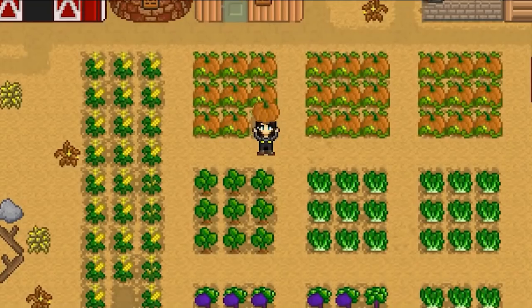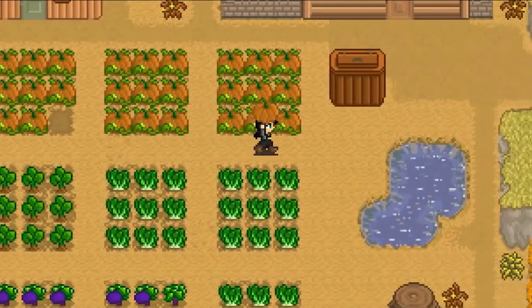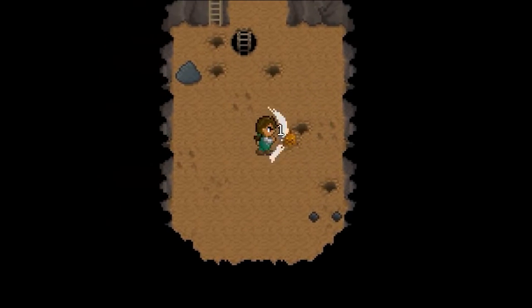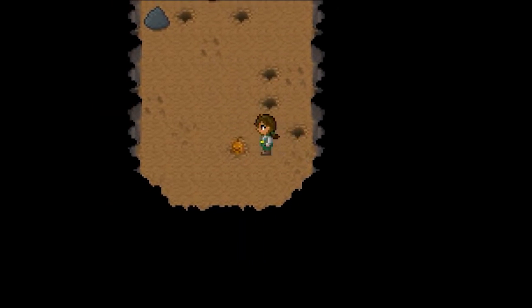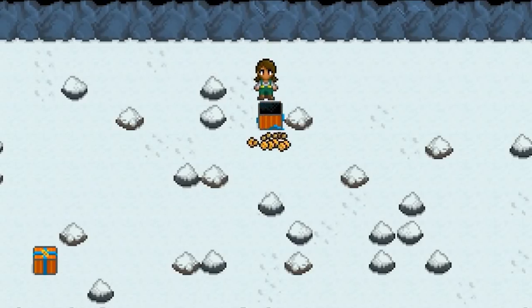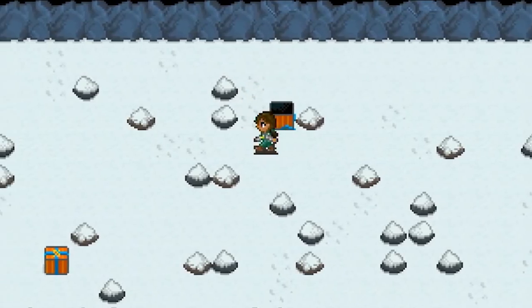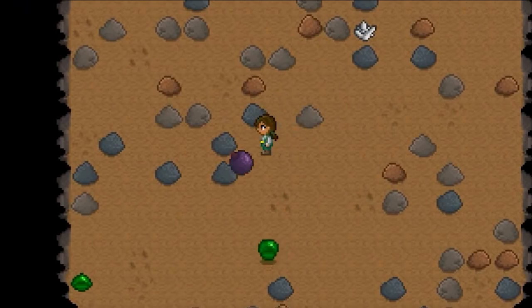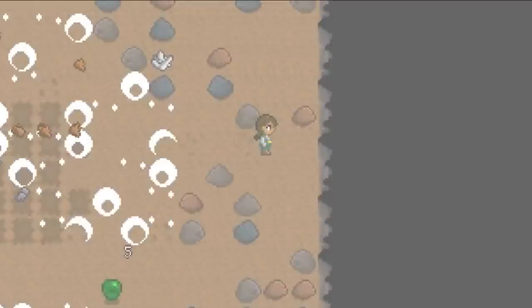We can also see some old crop sprites with many of them being very different, as well as the old version of the mines that was cut from the game. Some standout features include treasure chests spawning in the middle of floors instead of being on every 10 floors, way bigger bodies of water, old quartz textures, and different slimes and rocks. It's fascinating to see how much the game has changed.